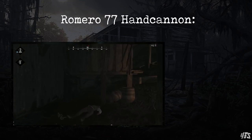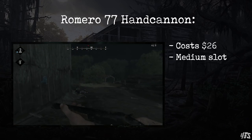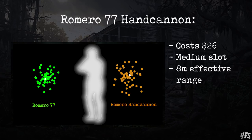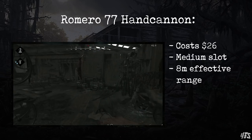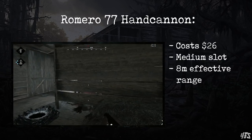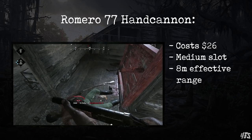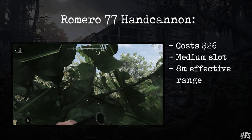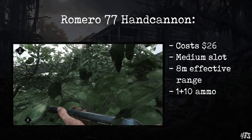Next we have the Romero Hand Cannon at $26. By reducing the Romero to a medium slot weapon, you sacrifice range and power, meaning that reliable one-shot is reduced to around 8 metres. However, you're not sacrificing much in the way of spread, as the spread pattern remains really tight compared to other shotguns. This means the hand cannon is reliable and does not rely on random luck to hit pallets, making it a very strong sidearm shotgun when paired with a long rifle primary. I wouldn't run this as a primary, as the range is just too limited. Also remember that as a medium slot weapon, the melee damage has been severely reduced, so you will not be able to reliably follow up by bashing with this gun. The Romero Hand Cannon also has only 10 shots in reserve as opposed to the normal Romero's 12.